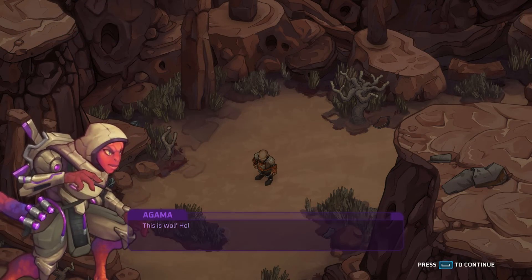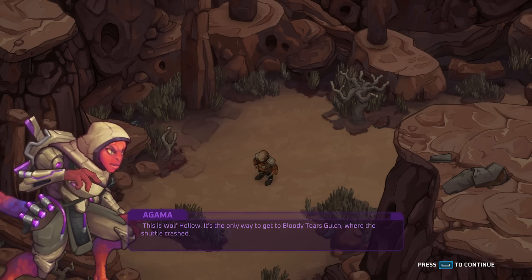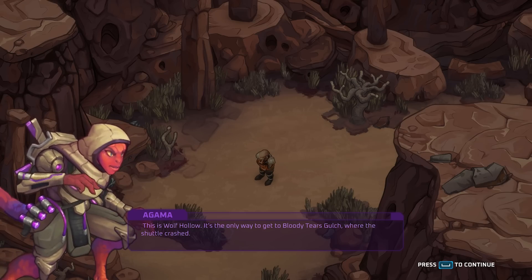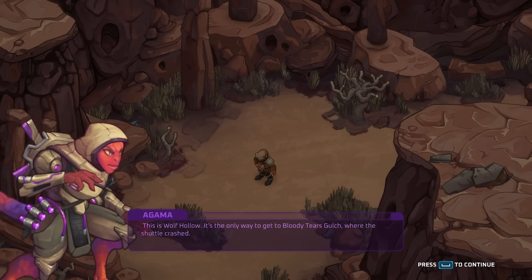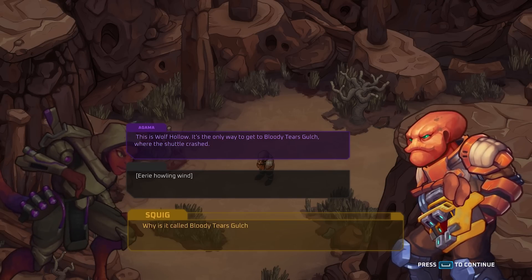Alright everybody, that said and done, it's time for us to dive right in here. Keep in mind, this is a demo that just kind of drops you in the middle of some part in the story. I believe we're going to have control of three of the possible six squad members. This is Wolf Hollow — it's the only way to get to the Bloody Tears Gulch where the shuttle crashed.